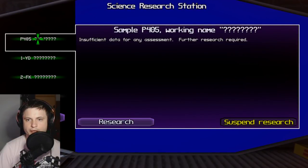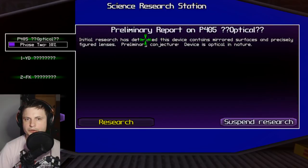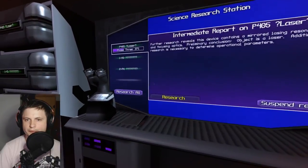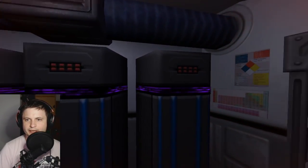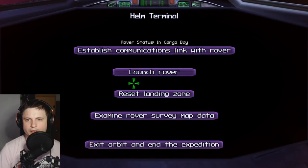So how does this work — do I just click on it? Research. That's pretty quick. Insufficient data for any assessment — further research required. Initial research determined this device contains mirrored surfaces and precisely figured lenses — preliminary conjecture: device is optical in nature. Is this automatic? Can I just walk away from here? Further research — oh, it's a laser! Object is a laser — that's really cool. It's multi-level research and it's all automatic. I'm going to click the 'research all' button. And now what I'm going to do is launch the rover again and have it pick up some more stuff.